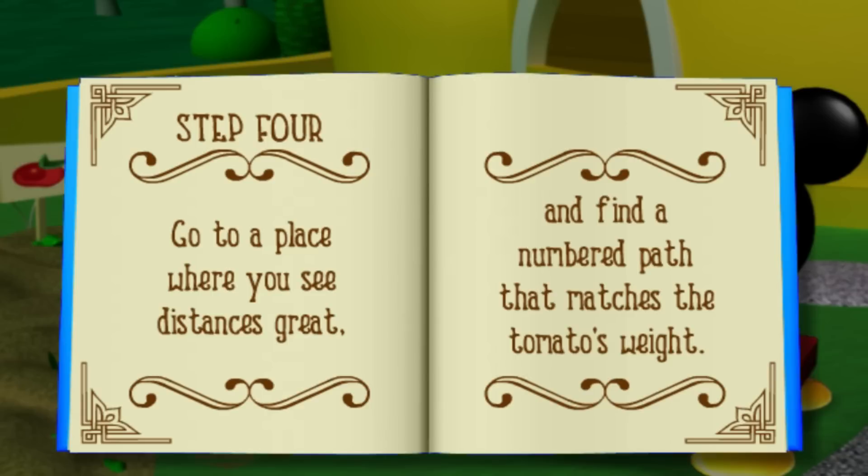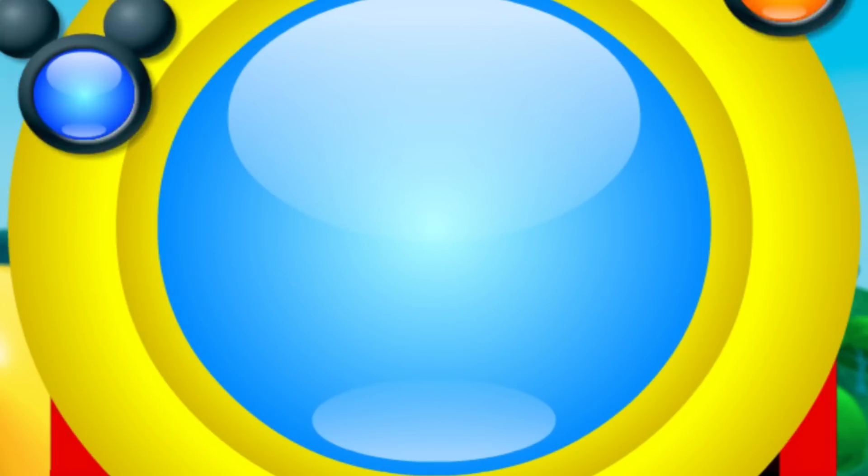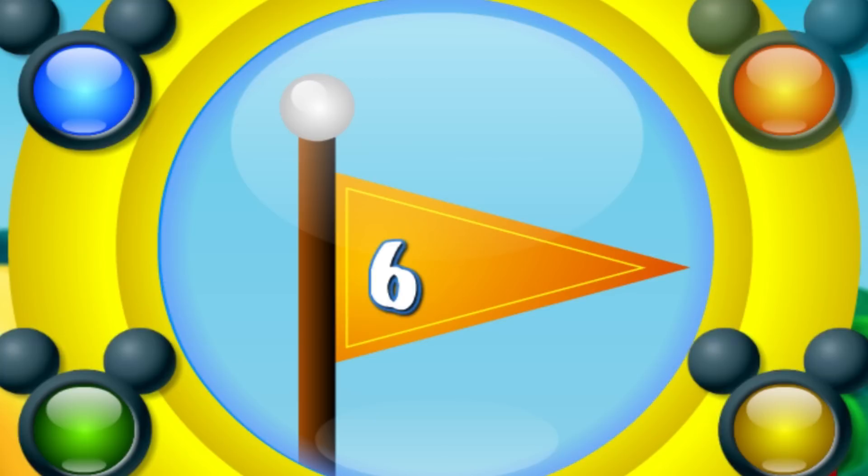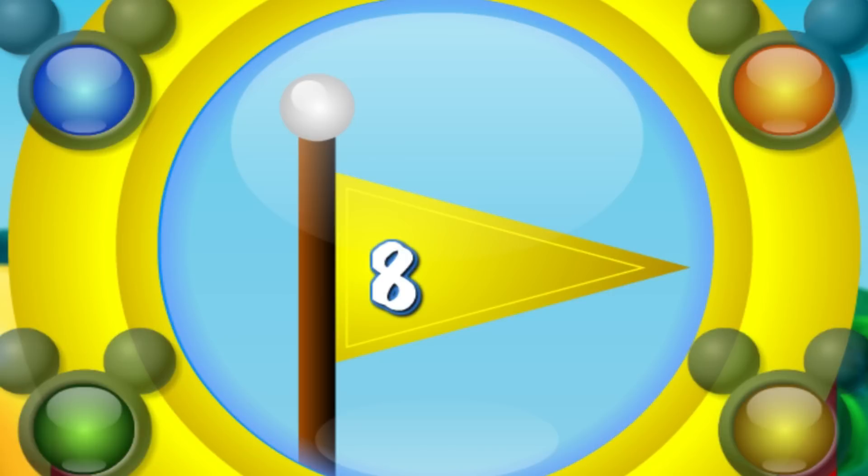Step 4: Go to a place where you see distances great and find a numbered path that matches the tomato's weight! Gee, we can see great distances by looking through the telescope at the top of the clubhouse! Come on everybody, let's go! Our tomatoes weighed 8 pounds, so let's look for the number 8 when we get there! Roll over the colored buttons to view each path! When you see the number 8, click on the button that's the same color as the flag! Hot dog, you found it! We must be getting close to finding the hidden treasure!